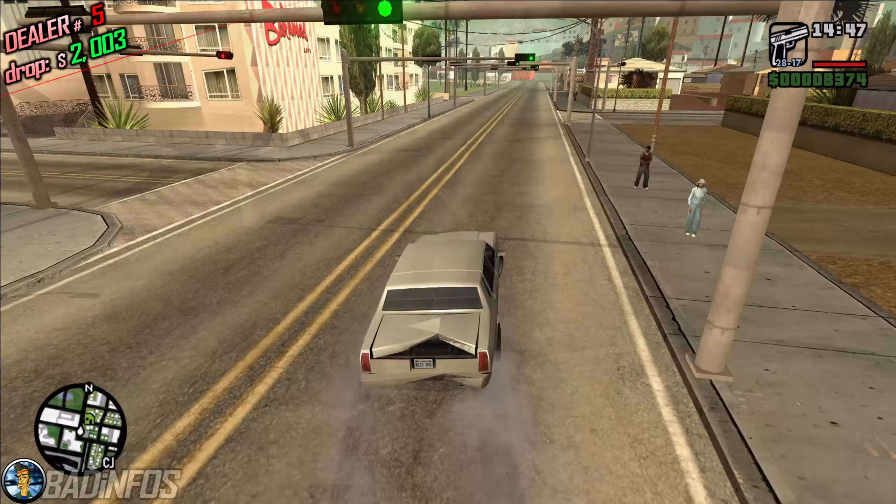What you need to do next is go to this location on the map and spend $10,000 to purchase the property, leaving you with only $377. Again, your results will vary slightly. Enter your safe house and save the game — and here is where the fun begins.